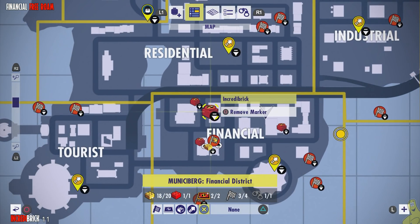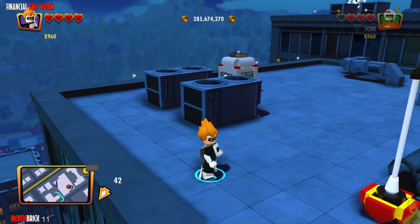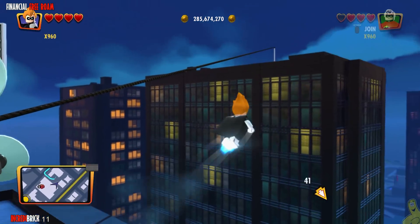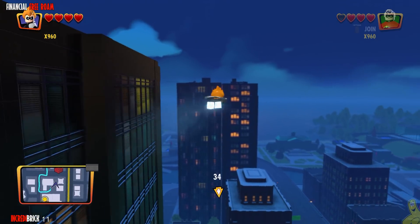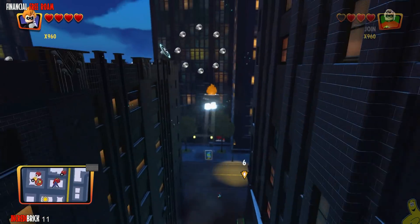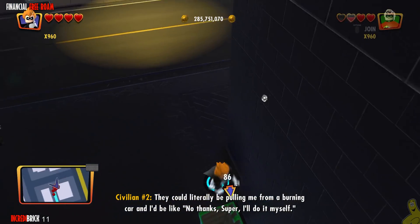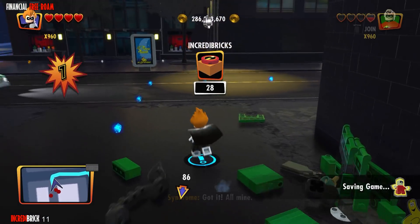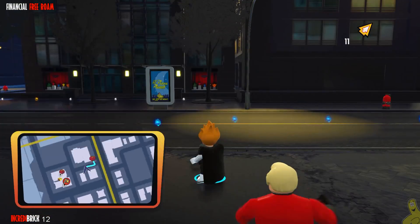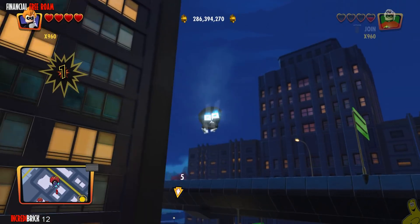We can go ahead and move on to the next one, which is actually an Incredibrix — a couple of streets over and on another rooftop it appears. Our objective marker has been working a little bit — you can see a glowing yellow dot in the opposite direction of where we're going. The good news is this is the last level we have to worry about it, and we're literally in the last five collectibles.